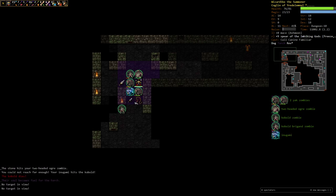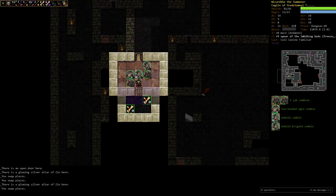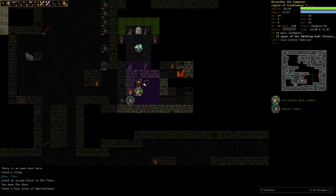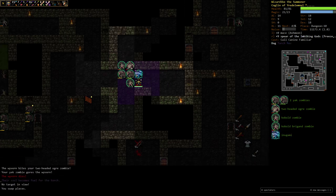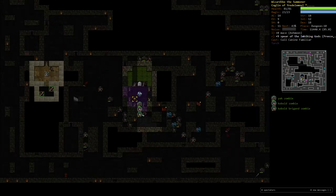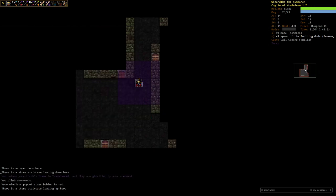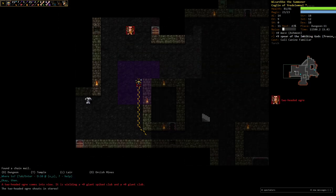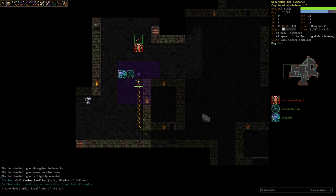Need to get rid of the summoning enemies first since they'll build up into a problem. Checking identified scrolls - Zenith is guarding some identification scrolls, can't get those. Rampage is a little less useful now but not harmful. Leveling dodge to 11. Going to the staircase and heading toward the Lair which I've already found.